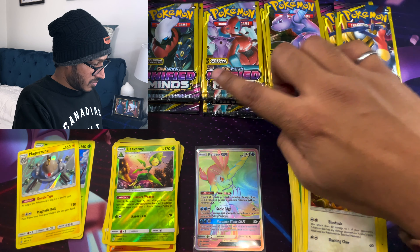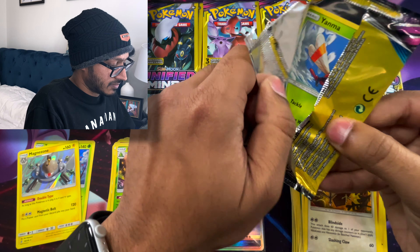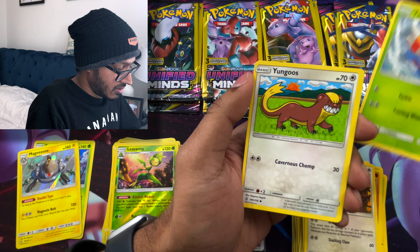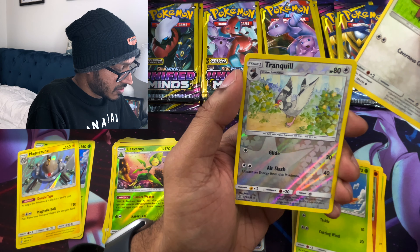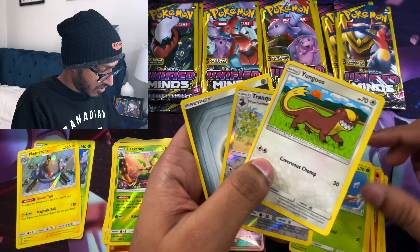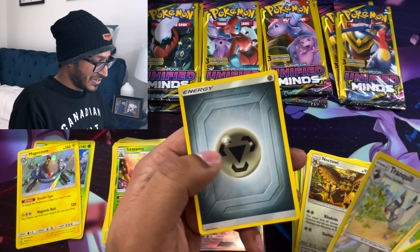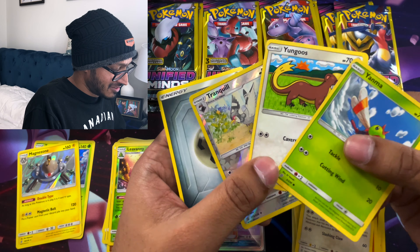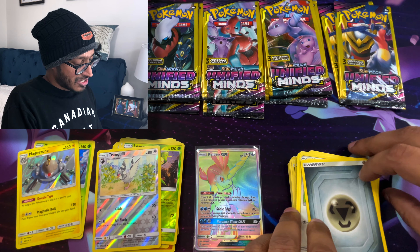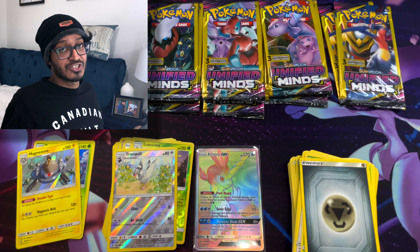We got two of these packs, so let's go ahead. We got Yanma, Yongoose, and a Reverse Tranquil — and whoa, we got a fourth card: a Steel Energy! It's not a Steel type Pokemon, but what does that mean? We got an extra card in the pack. I wished it was a Holo, but that's still cool — hey, we got a free Steel Type Energy. Anyone want a Steel Type Energy?